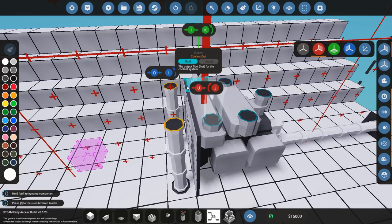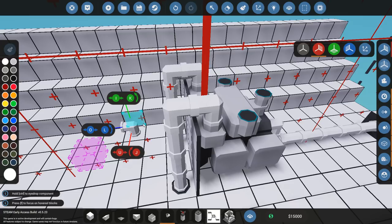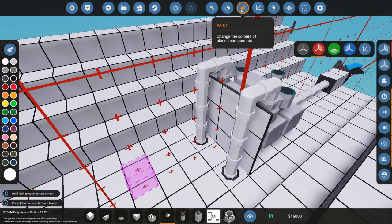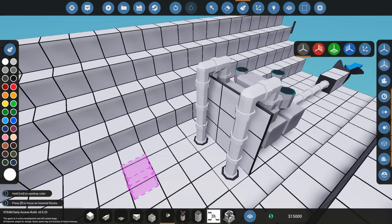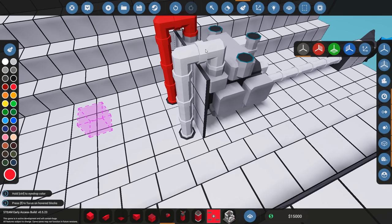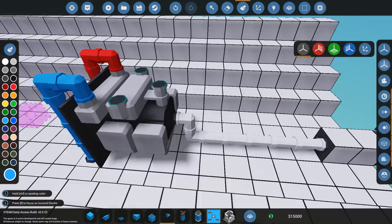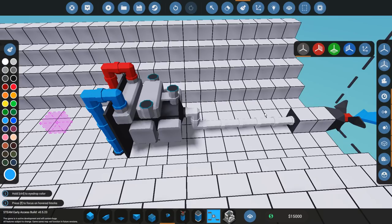A very easy way to remember which pipe is which is to use the paint tool. I'll turn off mirror mode so I don't paint both ends at once. The hot fluid output I'm going to make red, and the cool water intake I'll make blue. You might not like the coloring, but it's a very easy way to distinguish which is which, and it will help you when reconfiguring your engine later. The fuel I usually leave white — I don't have a specific color for that one.